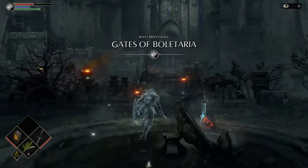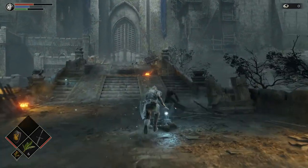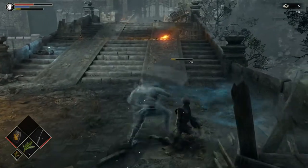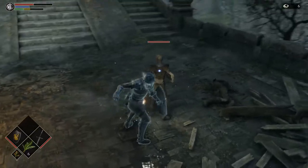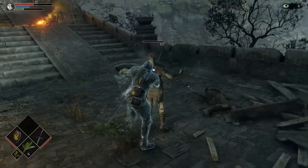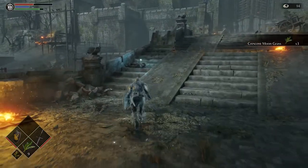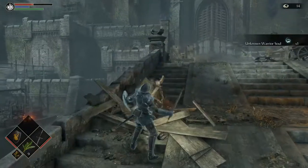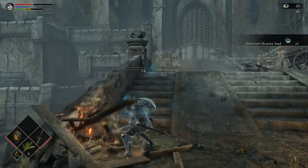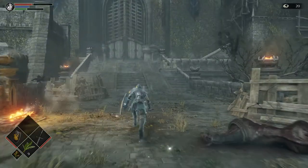Now the real Demon's Souls begins. Attacking, blocking, and dodging all use stamina, so the player must always consider where they are, what they are facing, and what their foes are capable of. Now these Dreglings aren't particularly daunting — their patterns are relatively simple and their attack ability somewhat limited. Still, even these earliest enemies can pose a threat if the player loses focus.